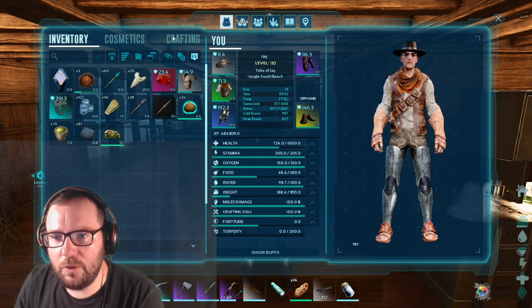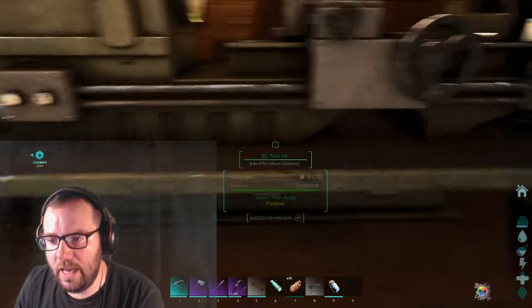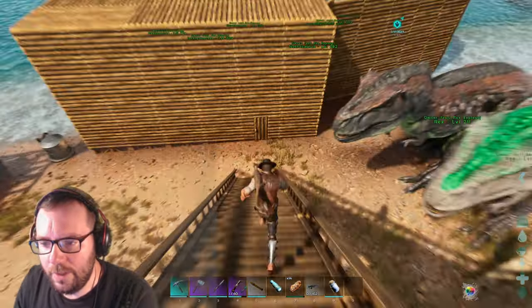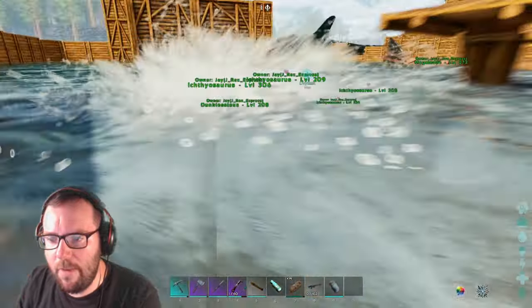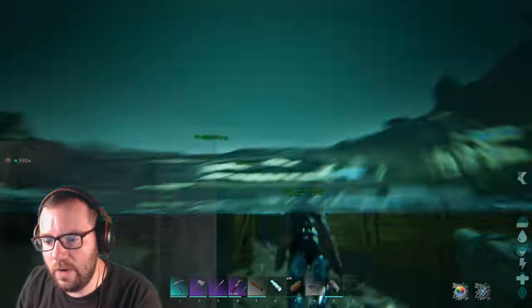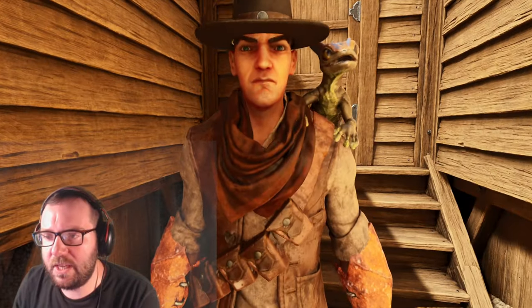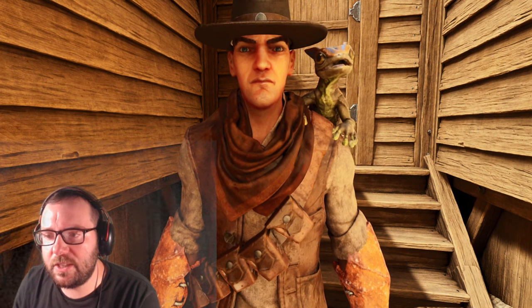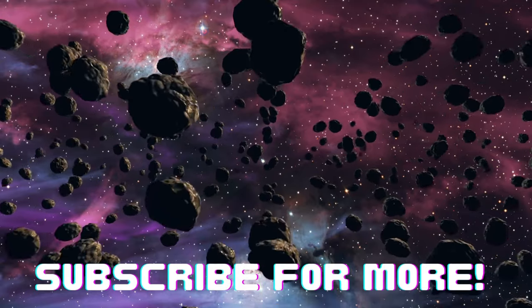How much polymer do we need for the Railgun? 200 altogether - we'll craft that up. We'll get some more stone, that shouldn't be a problem. The Dunkleosteus has a bit more stone - I'll go ahead and get that. Basically all we'll need after that is the metal, but I can do that on my spare time. We don't need to do everything in one episode. I'm just going to let that polymer craft up. And with that, that's going to wrap it up for this episode. If you enjoyed it, make sure to leave a like and subscribe for more - it would really help out a ton. But until next time, I'll see you guys in the next video. Thanks for watching. Bye!